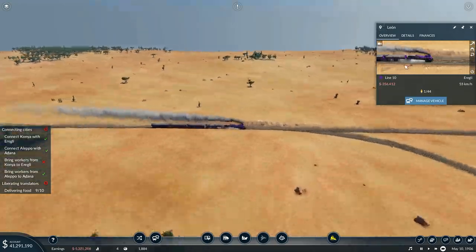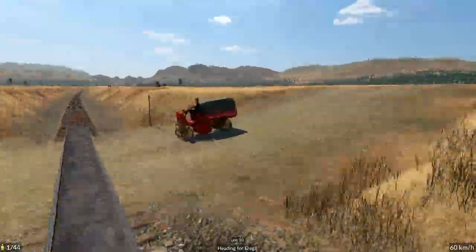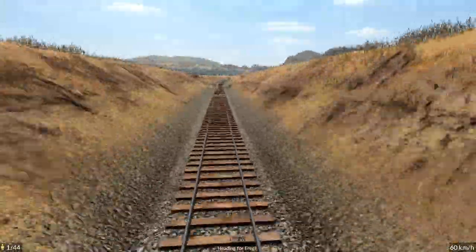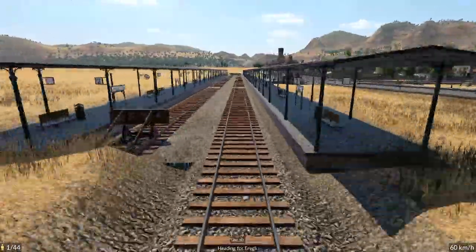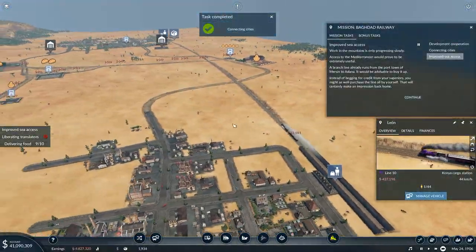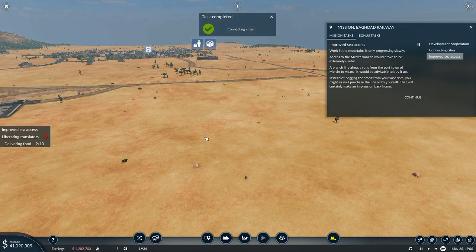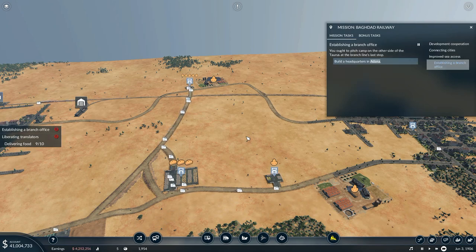Go Leon! Out of the way people, hot stuff coming through! I love how they're all sat there politely waiting but we're going past so fast. Right, let's see if this completely messes up the entire game. The work in the mountains is only progressing soon. Access to the Mediterranean would prove to be extremely useful. A branch line already runs from the port town of Mersine to Adana. It would be advisable to buy it up. You ought to pitch camp on the other side of the Taurus at the branch line's last stop. Build the headquarters in Adana.